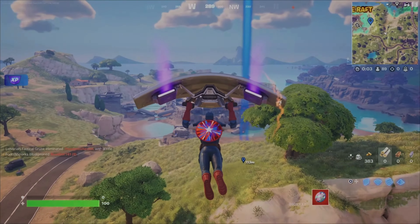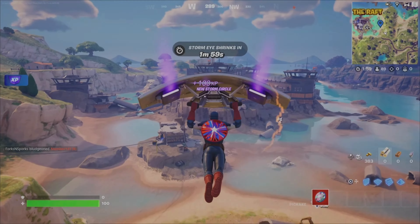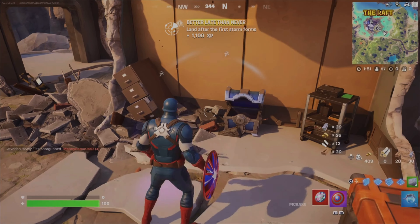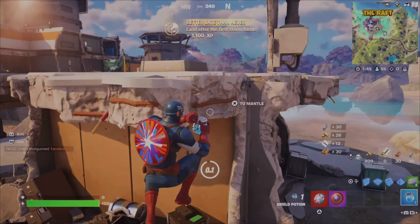Healing items are all good to go. Now step one: find the shield. The first rare chest gave us a shield — that's perfect.